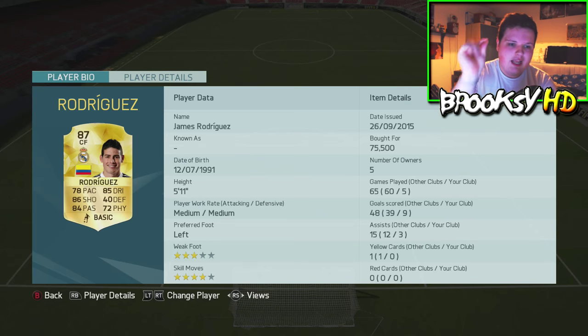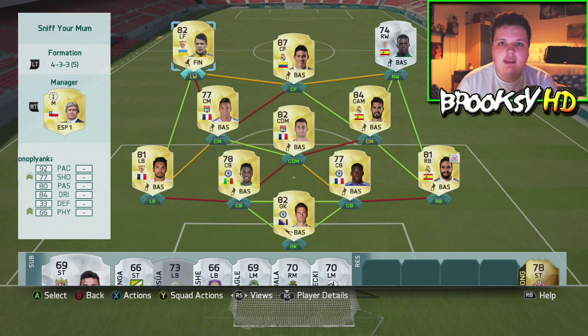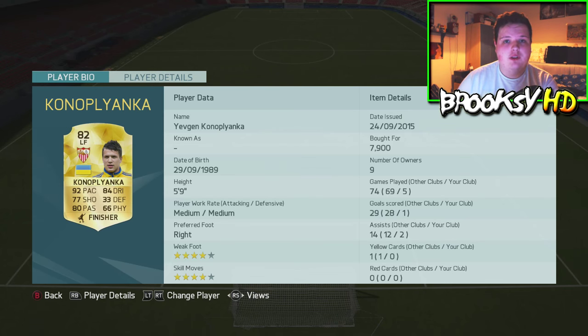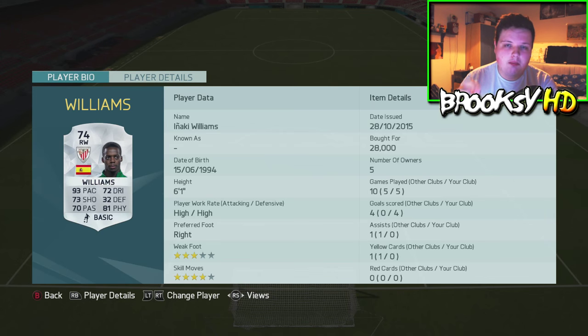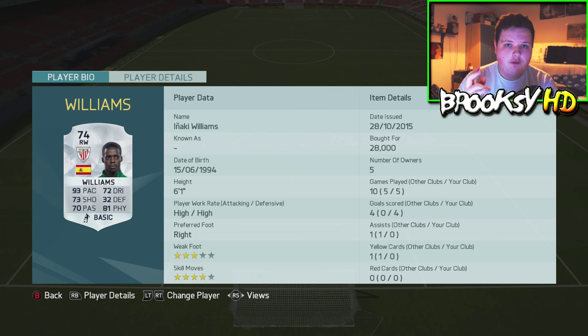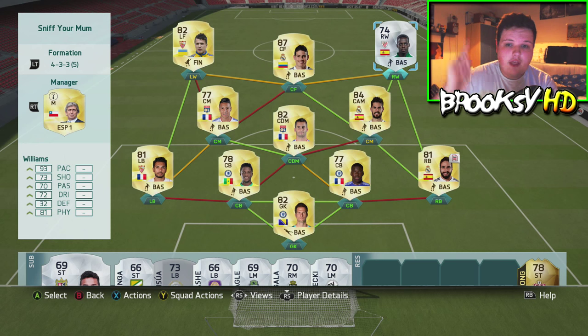To finish off the team, we have Yevhen Konoplyanka — absolutely incredible player, a lot of people like him this year. And then the big man of this team: you will never use a better silver in this game, in my opinion, than Inaki Williams. My friend Nidge — I'll leave a link to his channel in the description — told me about this guy. I tried him and got five games, four goals from right wing. His stats are mind-blowingly good. If you have another good silver, comment down below because I can't think of anyone better.